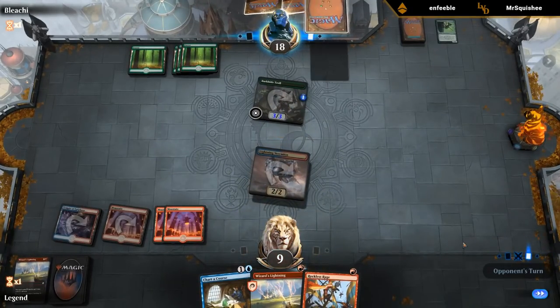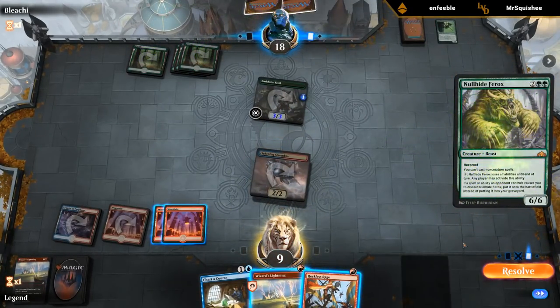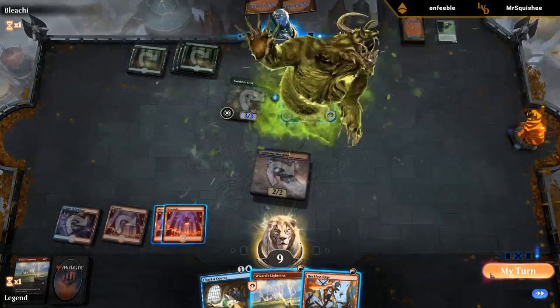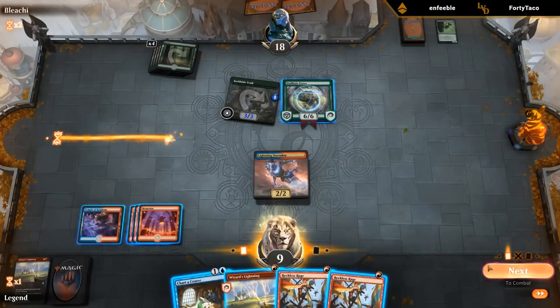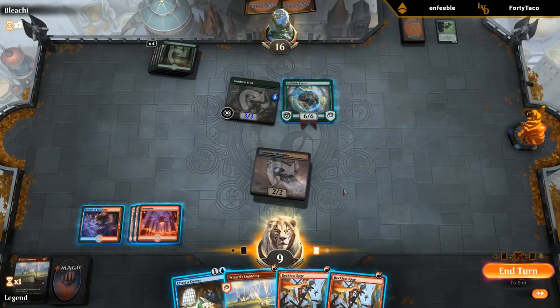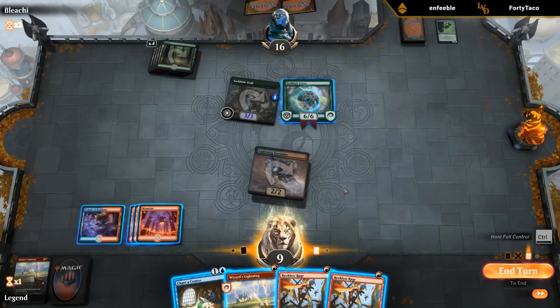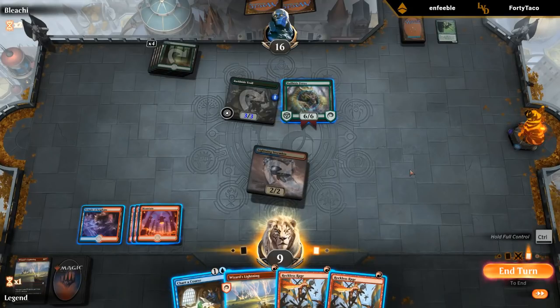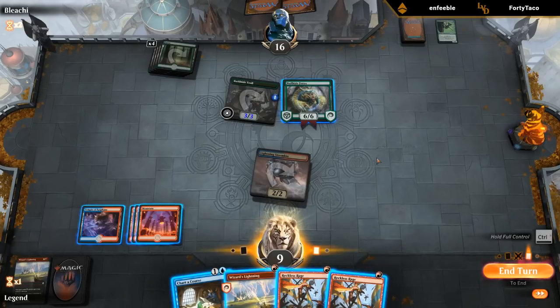Is this a Nullhide? Yep, there it is — it's going to be difficult to kill. Not a Reckless Rage, so we'll attack. I could also Wizard's Lightning the Troll, but then we still need to deal with a Ferox. I'm not outracing the opponent at 16 life even if I find an Adeliz. So that's kind of the decision — I can Charter Course and Wizard's Lightning the Troll, but then I also lose a burn spell to potentially outrace a Ferox.